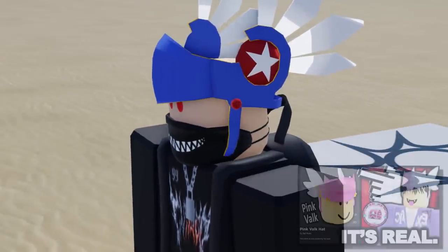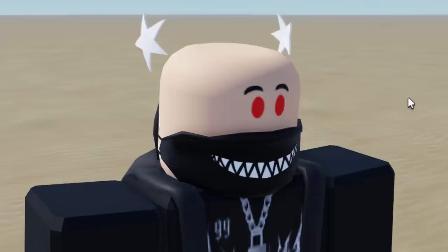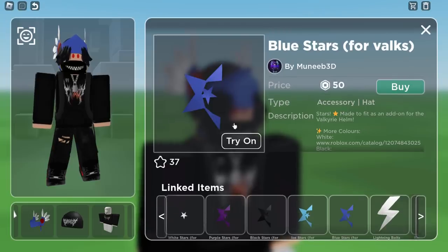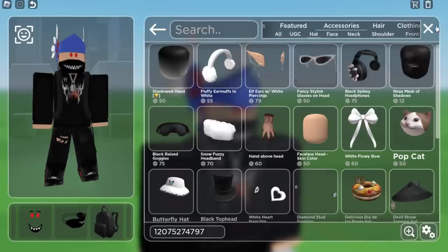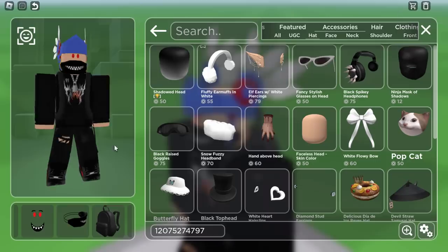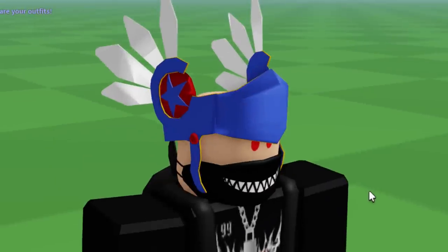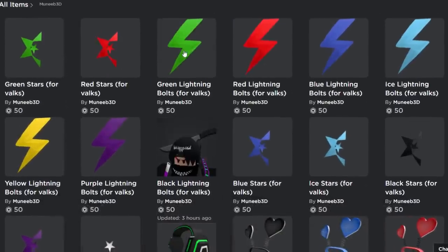If you have a different Valk, or even a non-limited one, you can definitely try this. If you wear them without a Valk selected, they kind of just float in the air, so really they're intended for Valks. Next, we have a stars variant that looks slightly different — oh, it's got a little star with a big one surrounding it. Actually, looking at it in-game, they're the same — the thumbnail just looked different because it was zoomed in. My mistake!